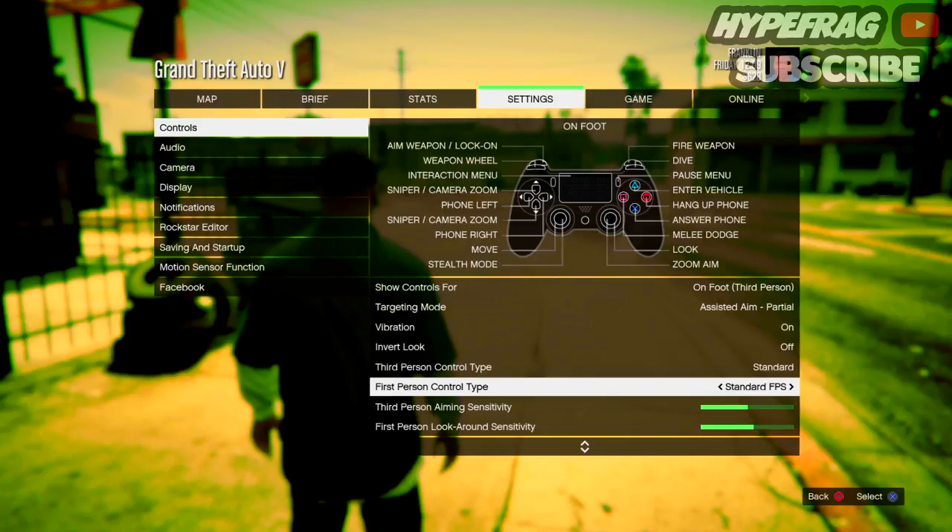I really like Standard FPS because as a Call of Duty and FPS player it's really helpful. There's Standard FPS, Alternate FPS, Southpaw FPS, Alternate Plus Southpaw, and Standard FPS 2. Most PS4 players use L1/R1 to shoot, but since I came from Xbox I switched so that I shoot with R2 and aim with L2. It's up to you whichever one you want to use — I'm keeping it at Standard FPS.